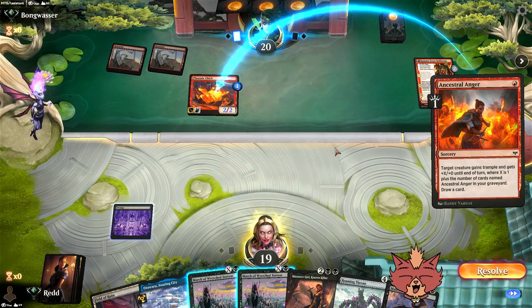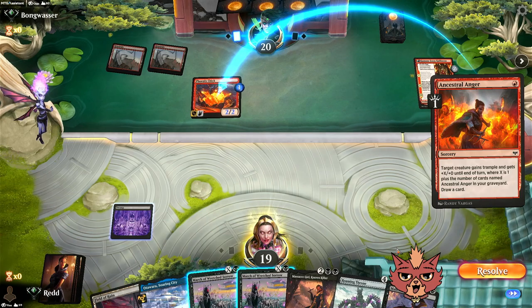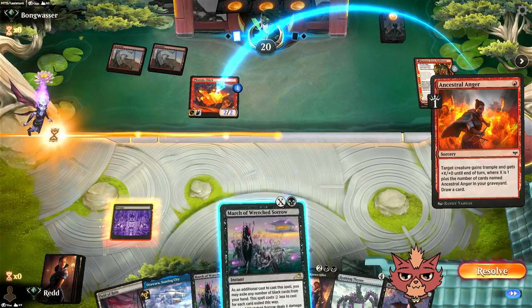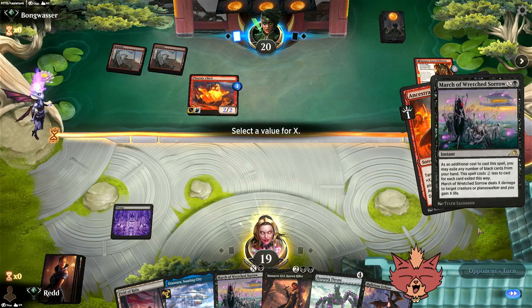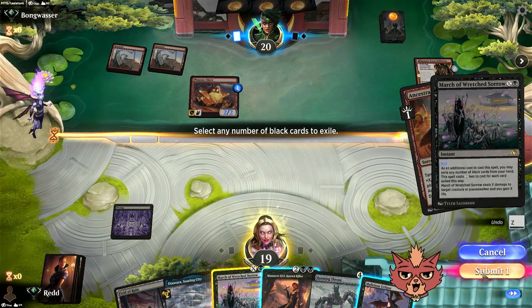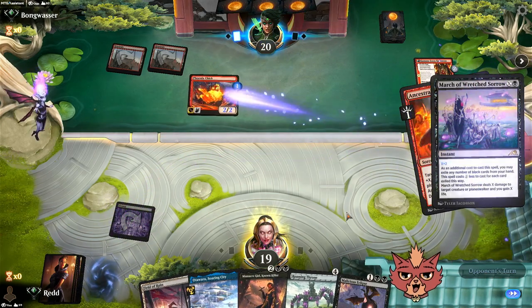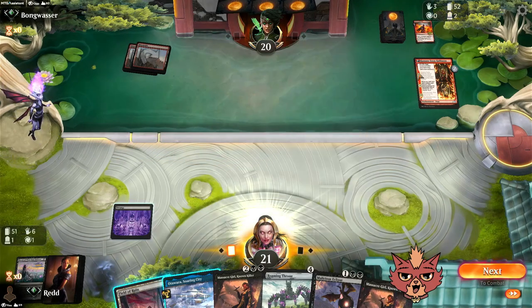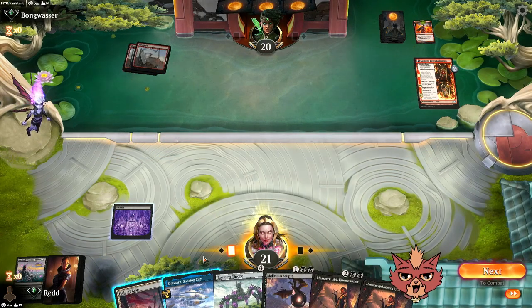We could pop March before the swing and get rid of Malicious Eclipse, but Malicious Eclipse is probably going to be really good. Let's go with March first. X is two, and hopefully we don't regret getting rid of the second March. Their Ancestral Anger fizzles out, so they don't get the card draw.